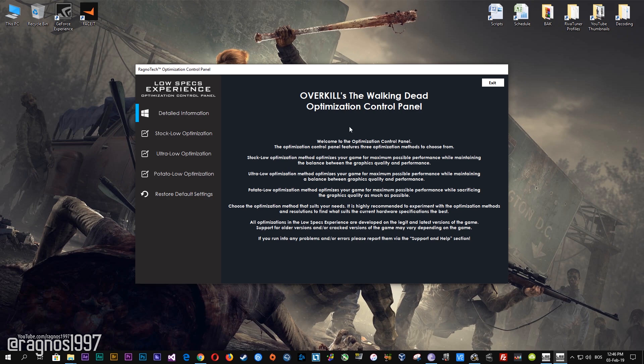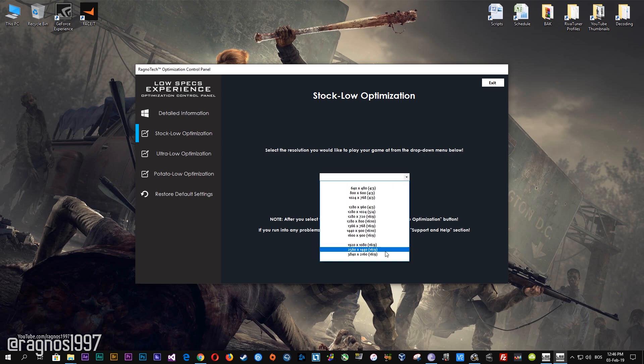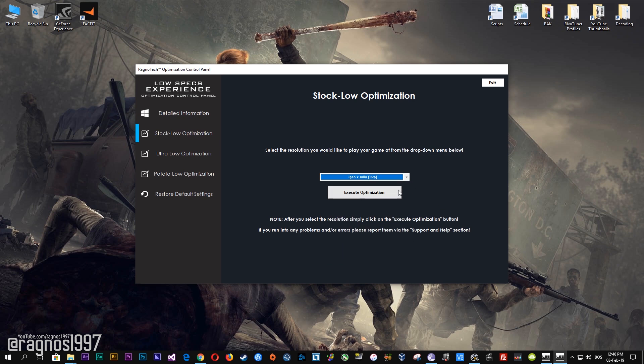On this window that pops up, when the optimization control panel loads, simply select the method of optimization and resolution you would like to run your game on. After you did that, simply press the Execute Optimization button and then start your game. Feel free to experiment with the resolutions and optimization methods to find what suits your system the best.